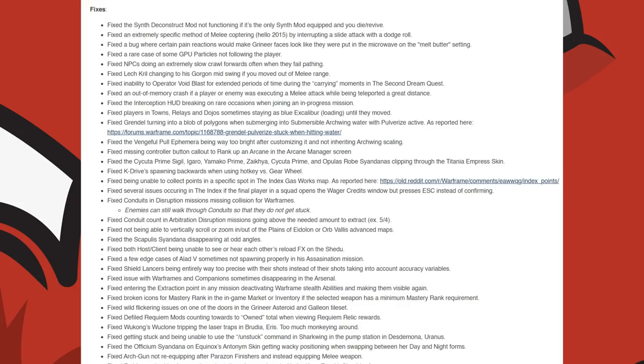K-Drive spawning backwards when using the hotkey versus using the gear wheel. They fixed being unable to collect points in a specific spot in the Index Gasworks map. Several issues occurring to the Index if the final player in a squad opens the wager credits window but presses escape instead of confirming.